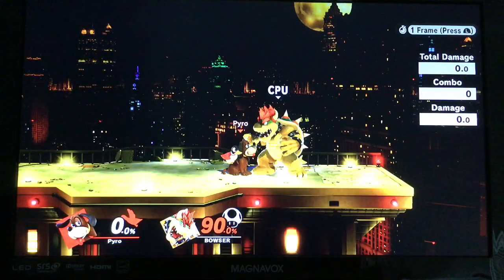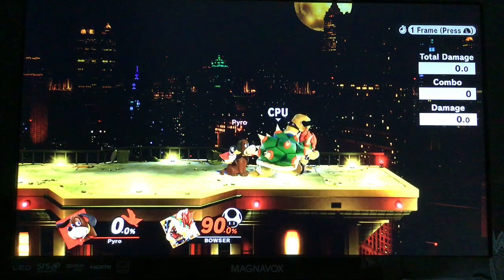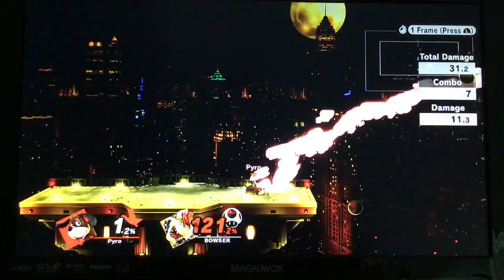Let's count the frames on Bowser using his Up-B: 1, 2, 3, 4, 5. In one frame, Duck Hunt throws Clay Pigeon and combos it into an F-Smash for a kill.